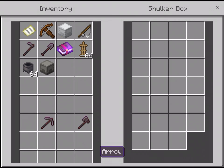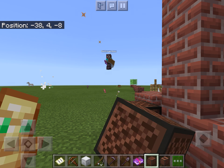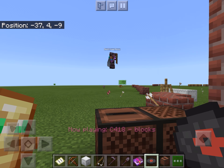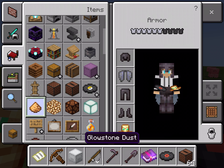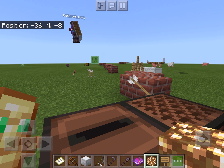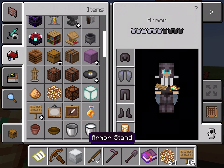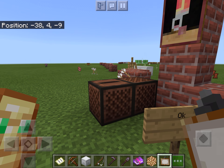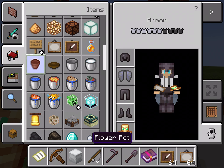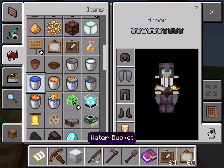Armor stands let you put armor, swords, and poses on display. The note block plays notes. The jukebox plays music from music discs. Glowstone dust makes glowstone which emits light. There's a block that emits light when redstone is nearby, and one that emits light underwater. Signs you can write on. There are also paintings and pictures.